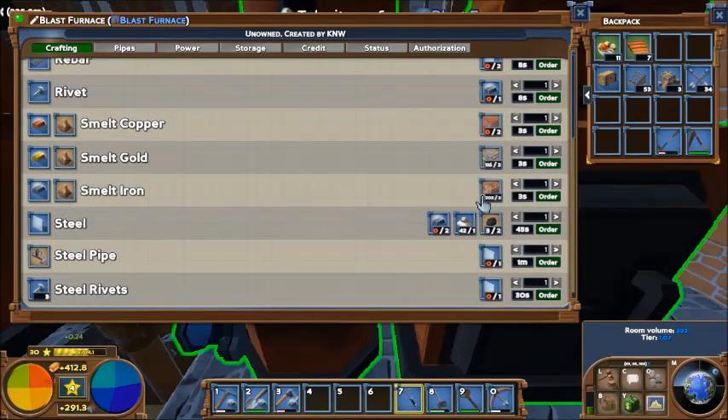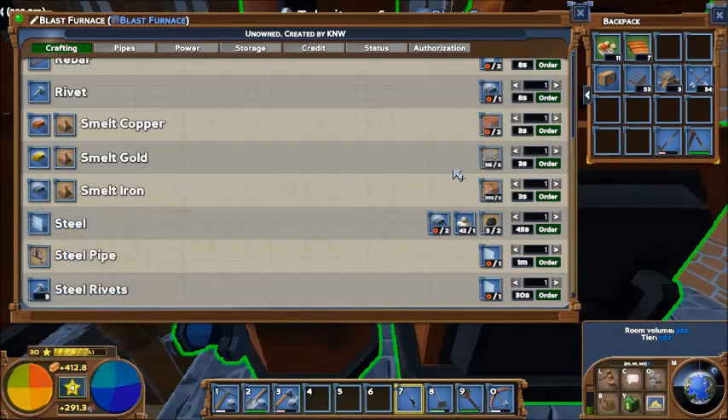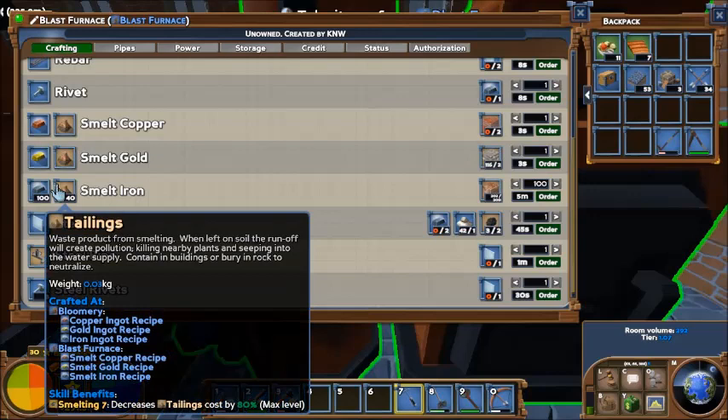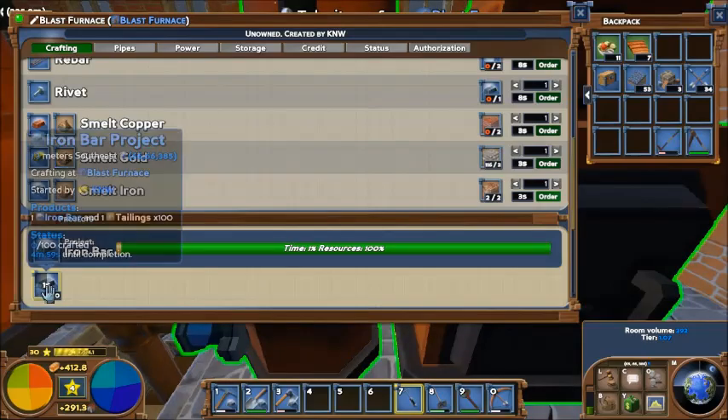What we're gonna do is smelt a whole bunch of iron. Smelting iron here uses your current smelting skill - not advanced smelting, just regular smelting. So the smelt iron recipe: you get one bar for two ore, and 0.4 tailings. How does that scale? If I wanted 100 iron, I'll get 40 tailings - that's not bad at all. That's eight blocks worth of slag, five storage things worth of slag, and only five minutes. That's nice and quick.